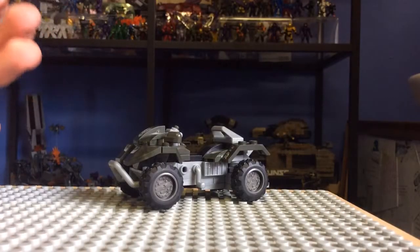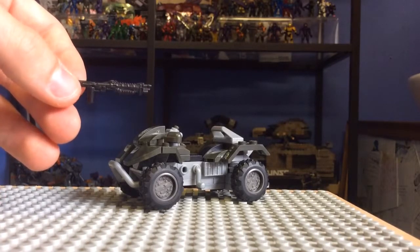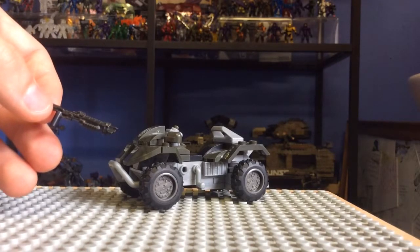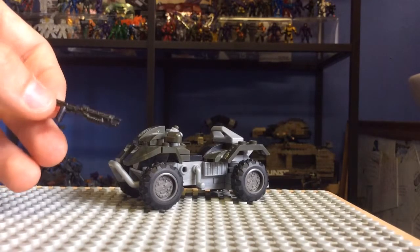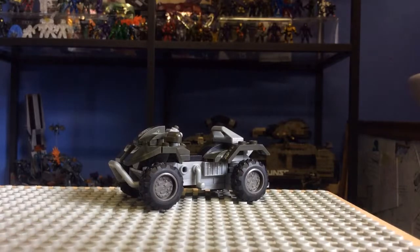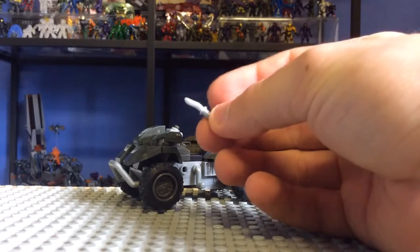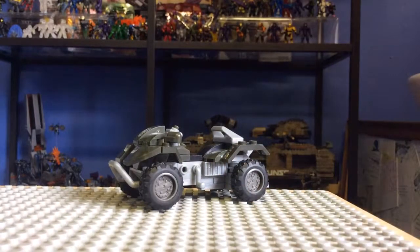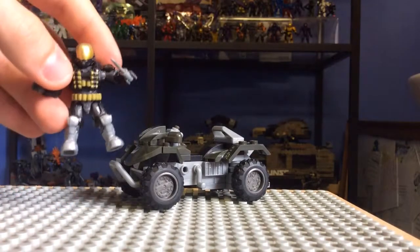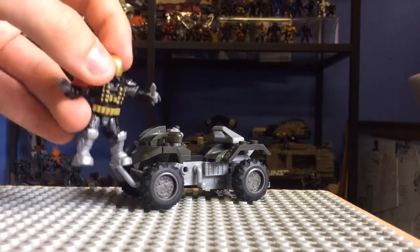There are actually two weapons included in this set, which I was surprised at for the value — and it's only a £10 set. The first one is a new mould shotgun, looking very nice. It would have been nice for Emil to have his in-game shotgun, a bigger massive kick-ass shotgun like he has in the games. But this is still really nice. We also get a kukri knife, which is a really nice new mould. It's nice to have that in-game touch because in the game you see Emil sharpening and carving his helmet. So it's a really nice in-game callback — Mega's really done their research.